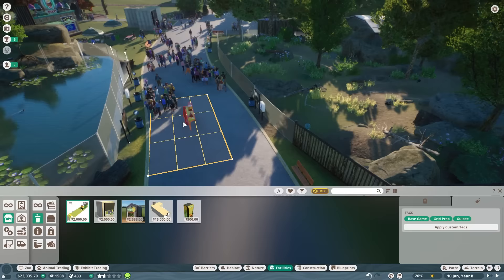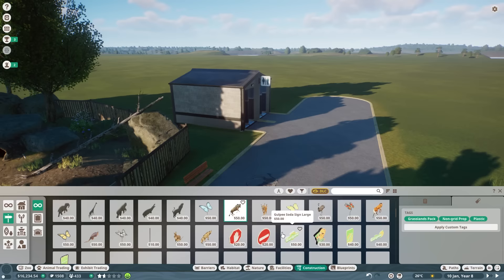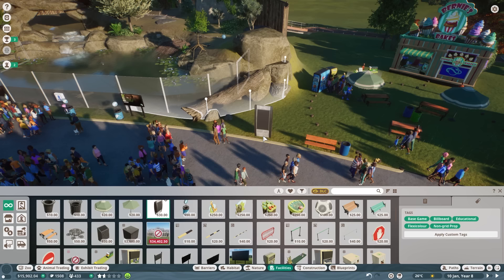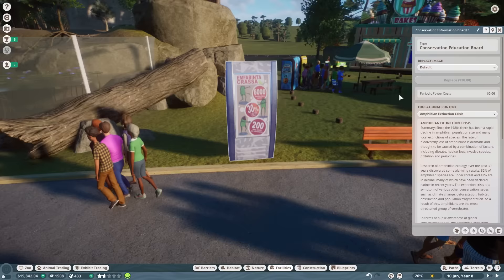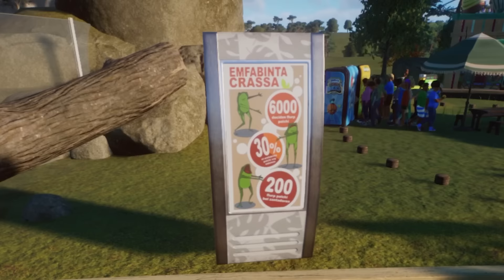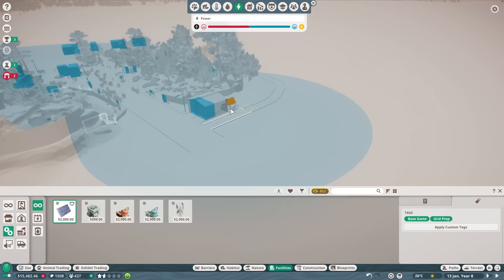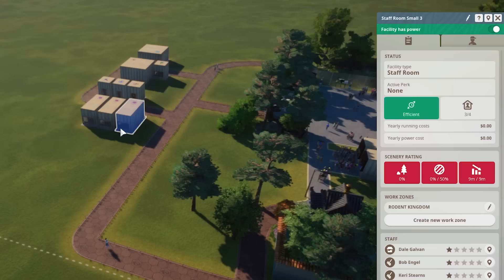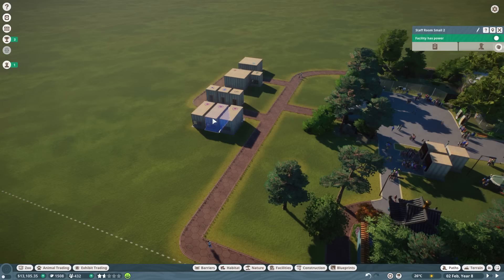With everyone seemingly happy, it's time we introduce our first villain. But first, a toilet block decorated with prairie doggies - it's a rodent meeting, that's all I can think of. Because our education levels are still quite low, we set up conservation boards around that teach about frog extinction and more. Following that came the expansion of the zoo's power and staff routes. In this game, staff facilities can actually increase their efficiency if they have a better view around them - kinda spoiled if you ask me.